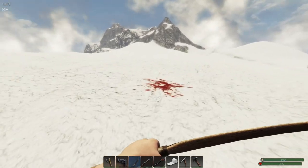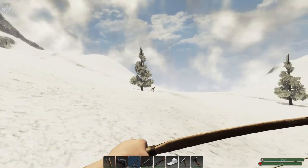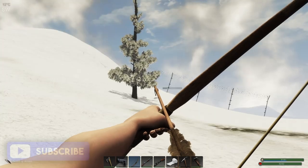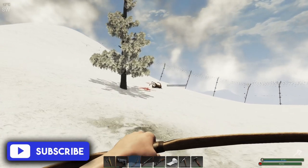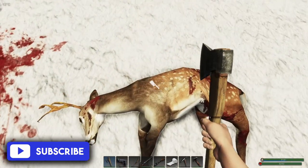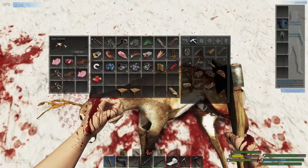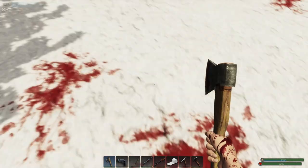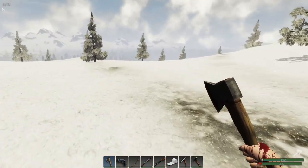There he is - all out by his lonesome. Cougar's off to the left somewhere, that's all good. There we go - deer down, excellent, that's what I wanted. Don't see anything else coming out to murder me, this is great. Finally! Some antlers, a bit of cloth, liver and some fat. Perfect. Let's go get some water, wash our hands off, and then we're golden.